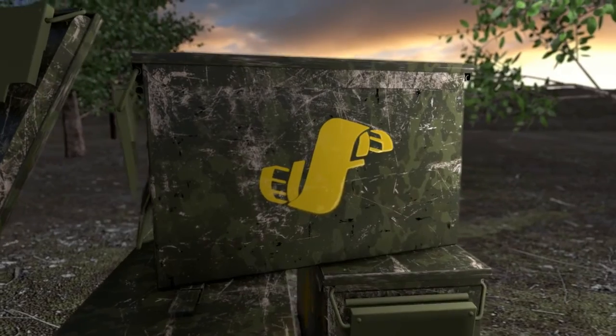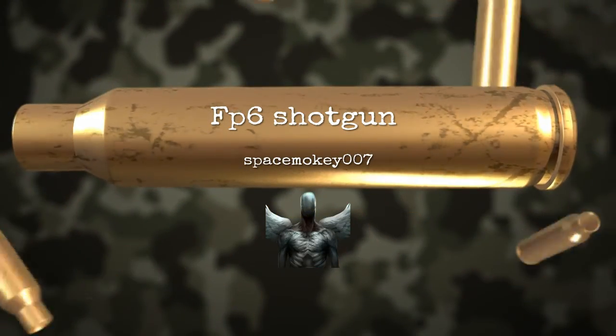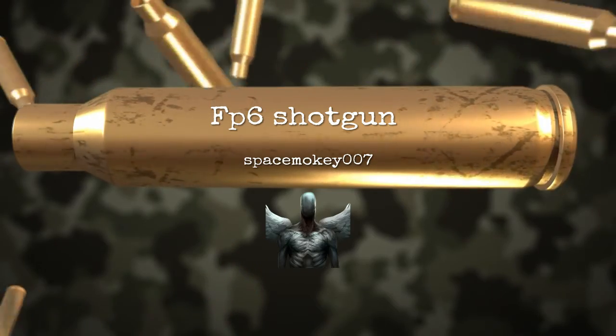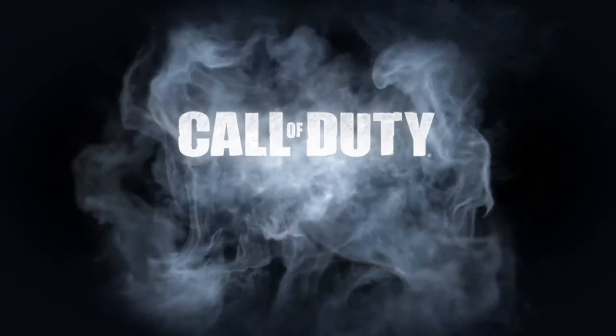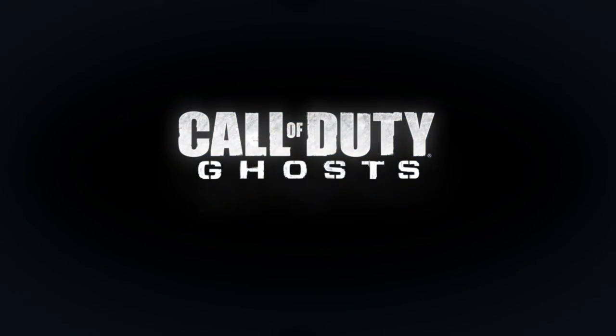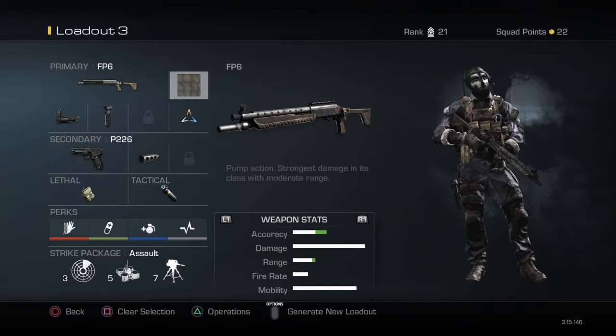What's up, Space Monkey here with another Weapons of Call of Duty. Today we're going to go over the FP6 pump action shotgun. The game it's on is Call of Duty: Ghosts.